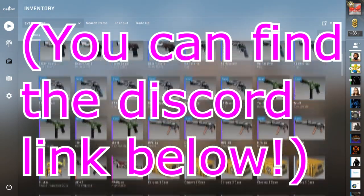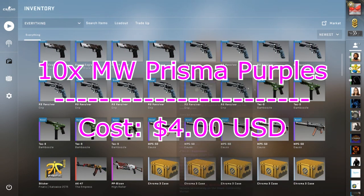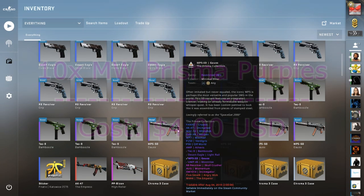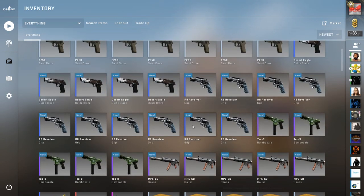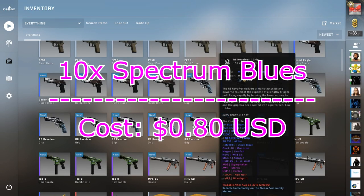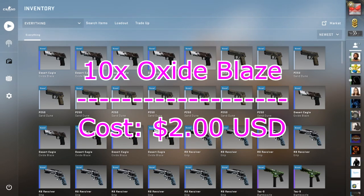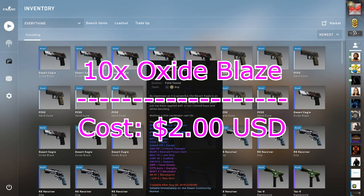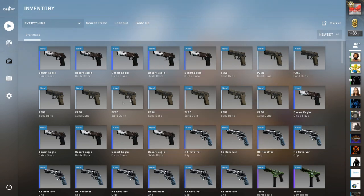So we got ten of these — minimal wear, I believe they're all minimal wear actually. Ten minimal wear Prisoner Collection purples, and what you can trade up to is the best possible option of an AUG Momentum minimal wear, though we could also get a Skull Crusher or Instigator which would kind of suck. We have an R8 Revolver Grip — best possible option from this is a Moonrise, minimal wear. We also have some Desert Eagle Oxide Blazes — they are field tested, meaning the best possible option isn't really anything great.